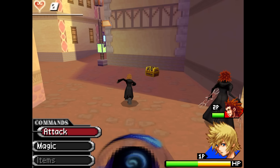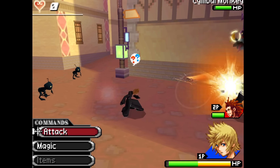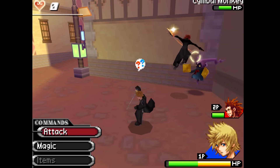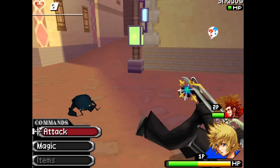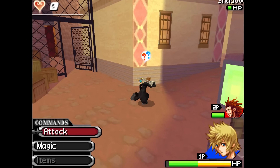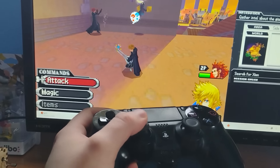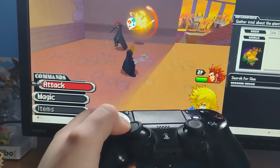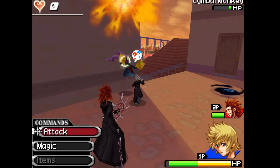Flipfoot functions pretty much exactly the same as confusion. Your controls become inverted and you can't lock onto enemies. You'll mostly get this status effect from the wonderful little mimics known as symbol monkeys that hide in chests, but I've often gotten hit with it by some other foes as well. It's a little tricky, but not at all a hindrance if you know the trick to playing with inverted controls. Plus, it's more fun to say flipfoot than it is to say confused.